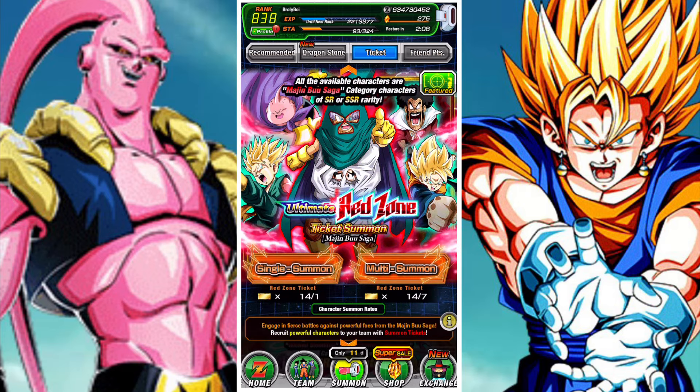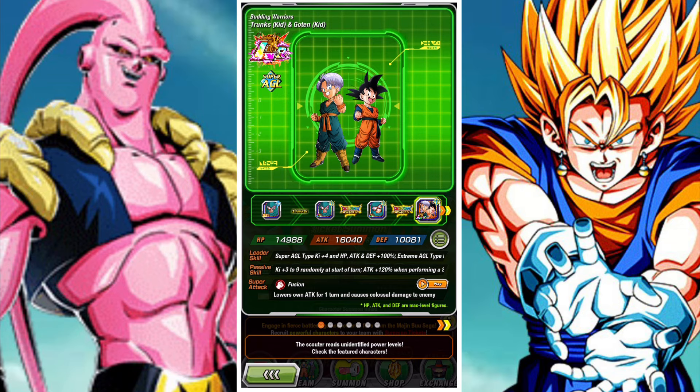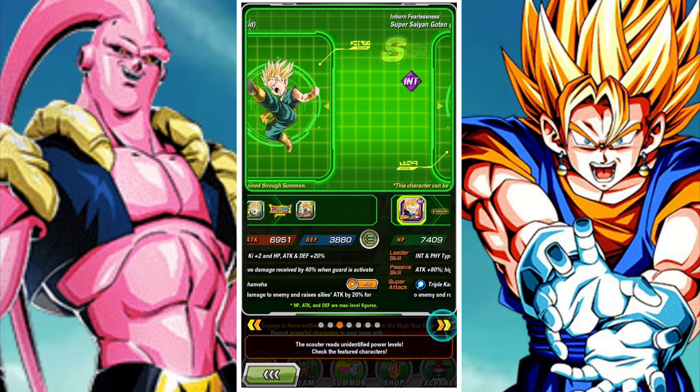The big question is which LR units can you get? They actually show you one of the LRs, which is a bit different from before. One of the LRs is actually a featured LR on the banner, whereas the rest are general pulls. Mighty Mask slash Goten and Trunks is featured, which means you have a greater chance of getting them should you pull a featured unit.